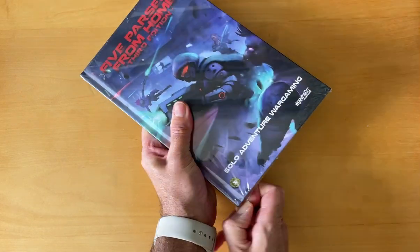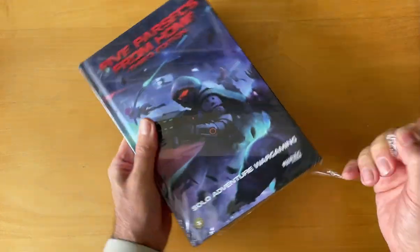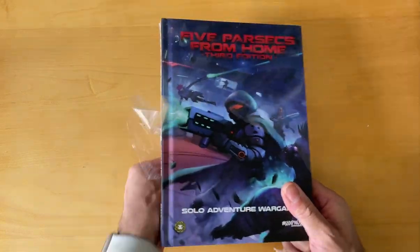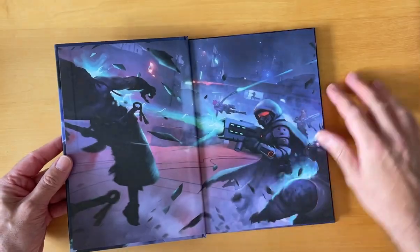I've been chasing this for a long time and I was really tempted to do the print-and-play — I think it's about £19.20 — but then you've got to print out 200 pages, and I do like a hardback sourcebook. So let's look and see what we get.